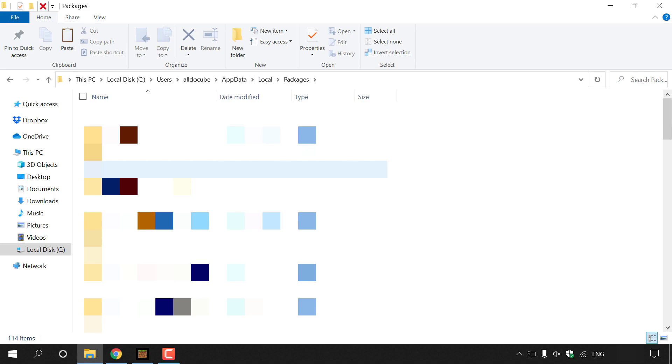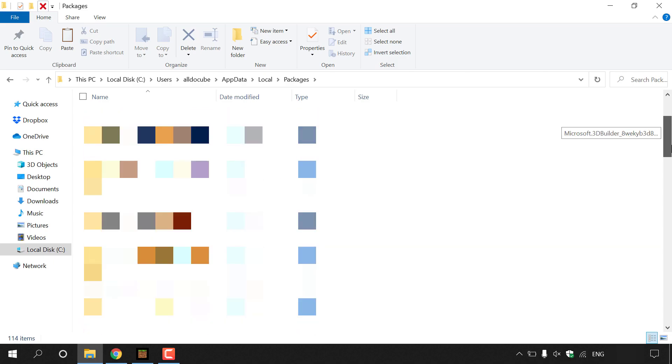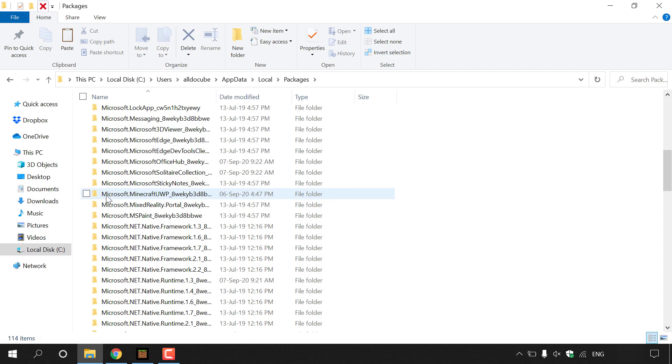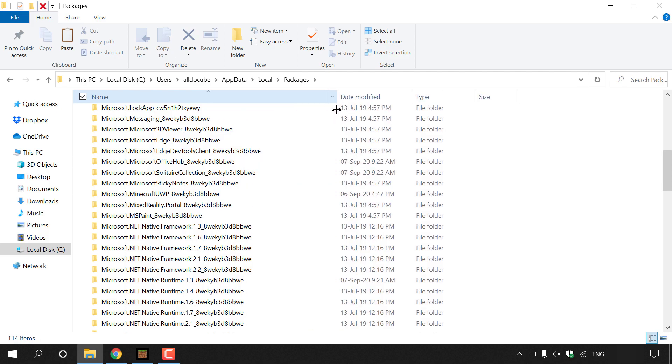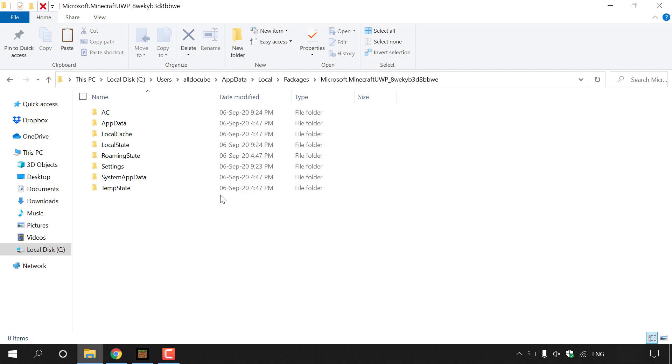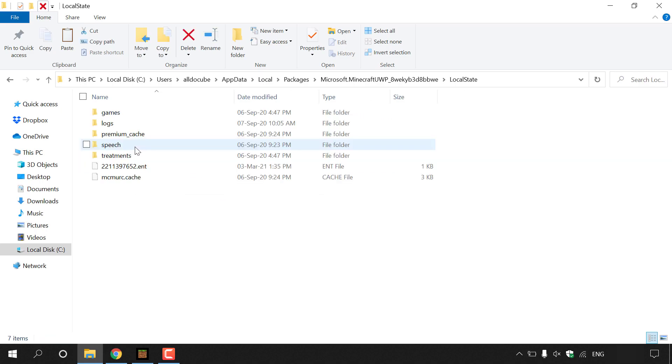In Packages, look for a folder that says Microsoft.Minecraft followed by a bunch of characters. It should be towards the bottom. Double click on it to go in. Once inside the Microsoft.Minecraft folder, look for a folder called Local State — it's the fourth one down — and double click on it.